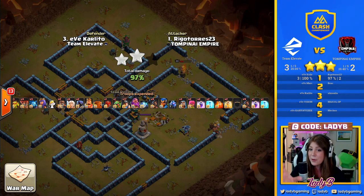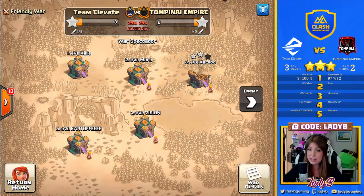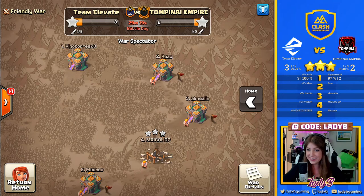Beautiful — almost beautiful recovery here from Rego. It was a beautiful attempt at fixing what went wrong considering his queen went down so early. A 97 ain't so bad, it isn't too bad. This could come back into their favor — we know this with a percentage this high, this could do good things if they can find an opening from here.